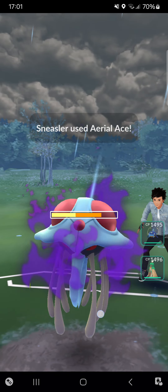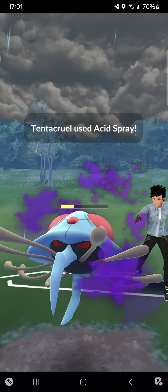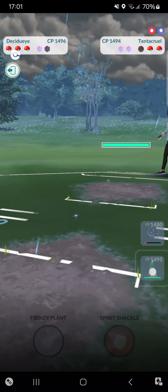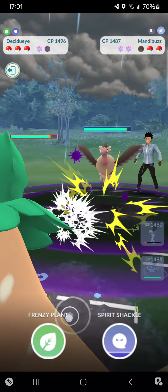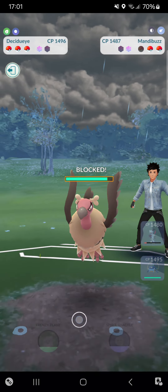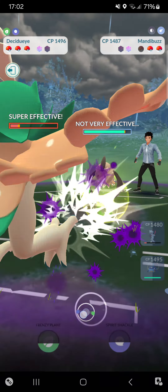First match against Amber — starting against Shadow Tentacruel, I'll definitely stay in this lead. Hope this isn't Acid Spray... but it is an Acid Spray. Look at the damage, but I can farm him down — that went perfectly. I'll switch into Decidueye. Opponent responds with Mandibuzz — that's a really bad matchup for me, so I have to go for the Frenzy Plant. Opponent shields it.